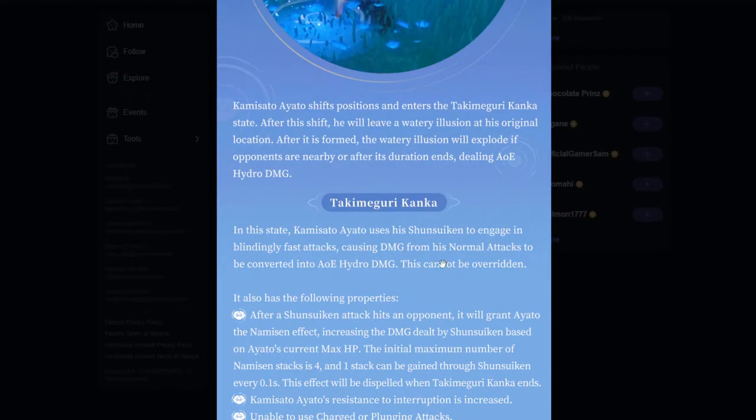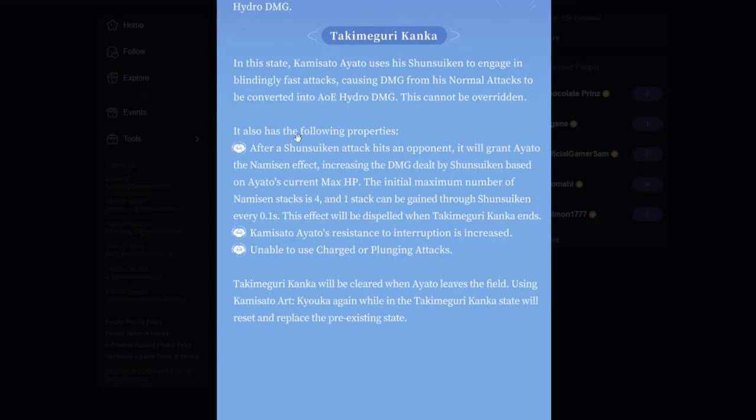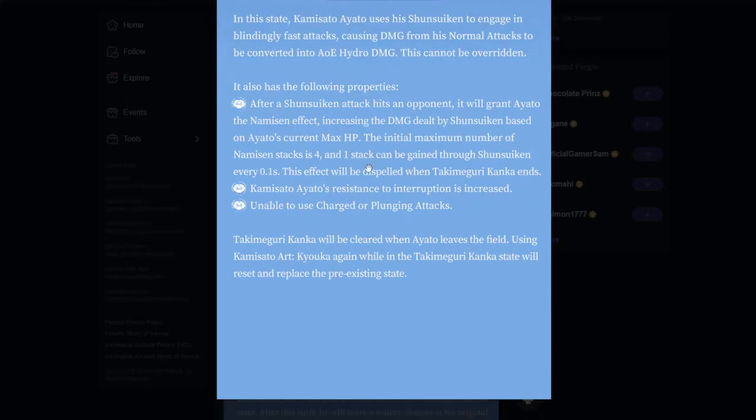I'm not really quite sure what his kit currently looks like, but hopefully it looks better in game. In the skill state, he does normal attacks that convert to AoE Hydro damage - this cannot be overridden. So if you have a C6 Bennett, this is going to be pretty nice because he's still going to apply Hydro. After you use his elemental skill and hit an opponent, it will grant a Namisen effect, increasing the damage dealt based on Ayato's current max HP. You can get a maximum of 4 stacks this way. Stacks can be gained every 0.1 seconds, and the effect is dispelled once the elemental skill duration ends. You will also gain resistance to interruption.